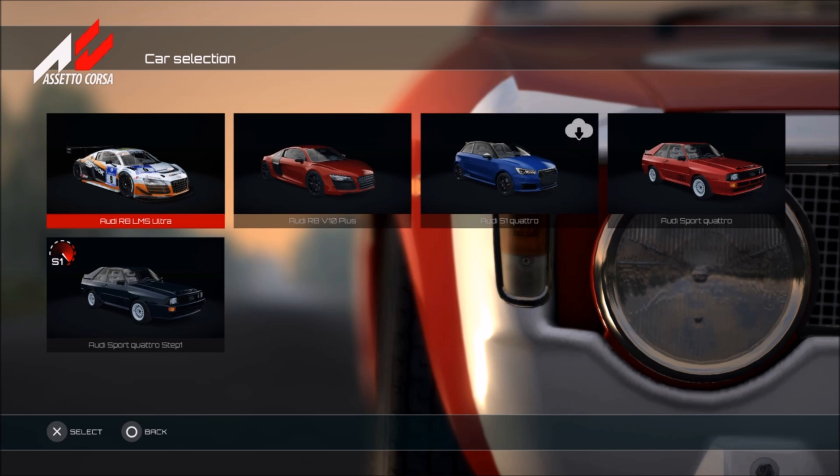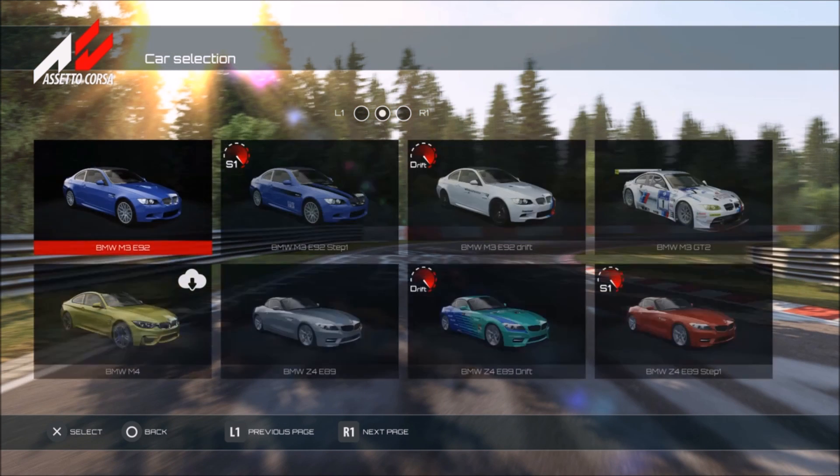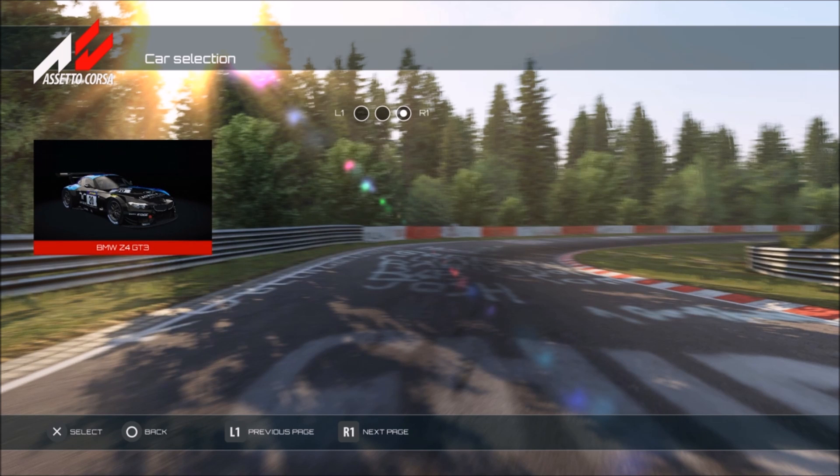Moving on to Audi, we have some R8s, and you'll also notice the S1 Quattro has a little cloud icon next to it - that's because it's going to be part of DLC, so it's not available out of the box. Moving on to BMW, we've actually got three pages of BMW, quite a few M3s, and we've also got some Z4s, M4s, and the Z4 GT3 racing as well.